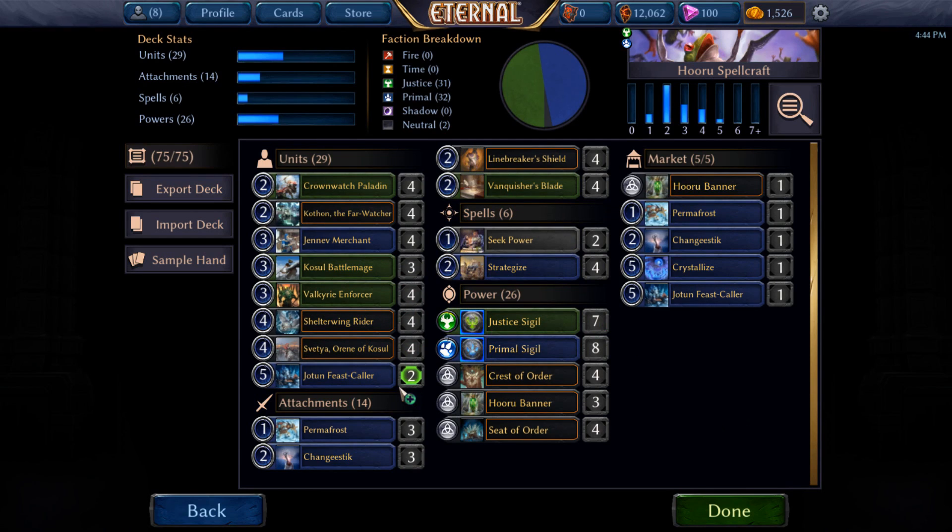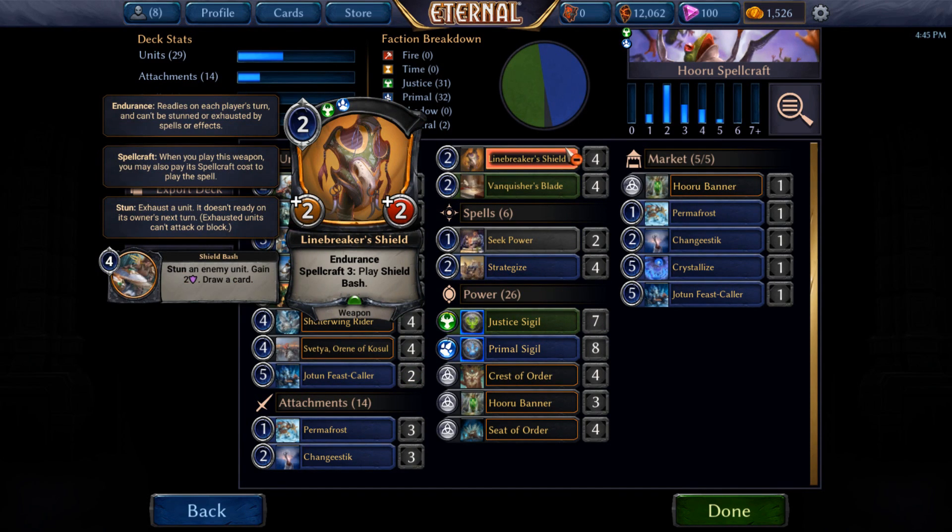The big thing we have here is the attachments. We've got those Linebreaker's Shields where you can just stun a unit, draw a card, gain two armor by paying five, and give plus 2/plus 2. Think of it kind of like Minotaur Duelist — the 3/2 revenge creature that stuns an enemy unit when it comes into play. This one's almost a little bit better because you can put it onto another unit, which means it's essentially got charge. And endurance is really nice — it'll allow you to swing and block on the backswing. So if you're in a race situation and put it on a flyer like Shelterwing Rider, you can still block afterward, and you draw cards and gain a little bit of life. All those little things kind of add up to a lot.